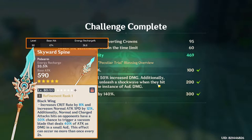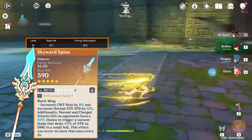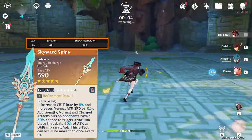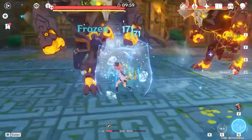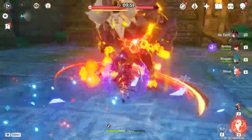The second 5-star weapon will be the Skyward Spine. The weapon's base attack at level 90 is the same as the Jade Spear. The secondary stat provides Energy Recharge, which is not so great on her. But if you already have a good crit rate to crit damage ratio, that won't be a problem. The weapon's special ability will be really nice on her because you will gain attack speed and crit rate. The rest of the 5-star polearms I didn't mention will not work for her, because they need specific conditions to benefit from their weapon special effect.